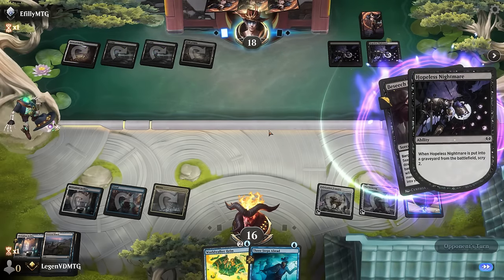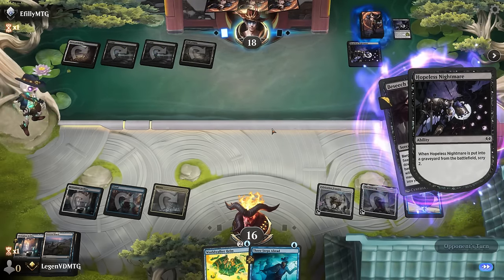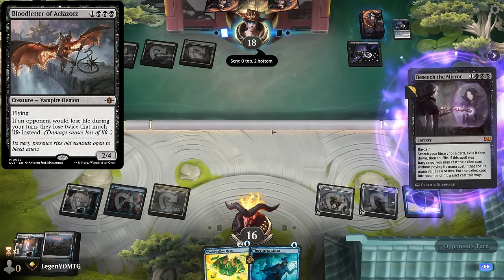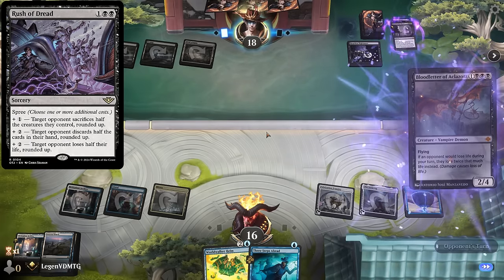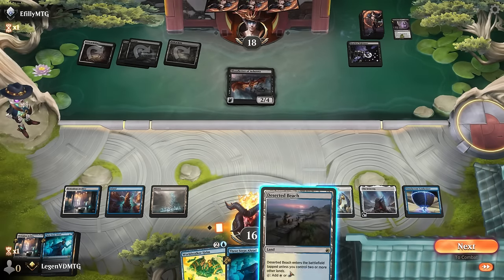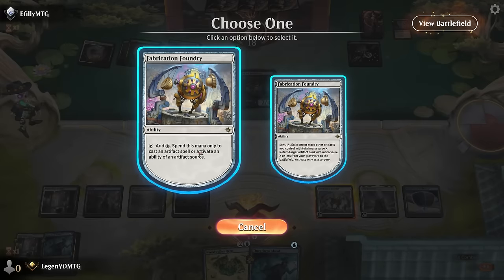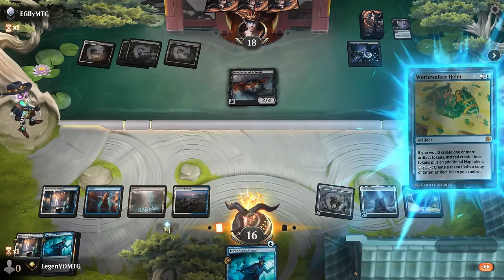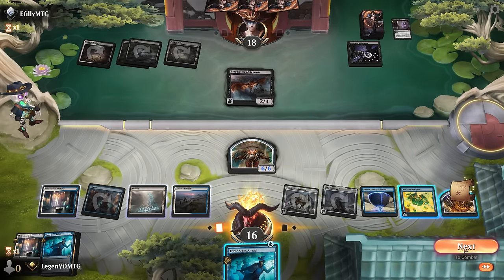They could shuffle our deck with Field of Ruin to undo my scry, but that's okay. Besiege the Mirror with Bargain — so they might be trying to assemble a combo here. Maybe get a Bloodletter, and then next turn the five-mana sorcery can win the game. So we'll definitely have to keep up the counterspell, although we can still play Helm in the meantime. Assuming we use Foundry — that works. Make a token, already a 6-6, and then if we don't need to counter we can copy a token instead.